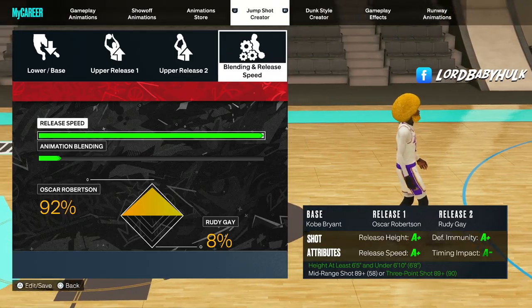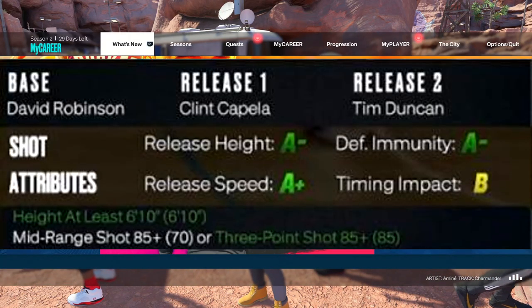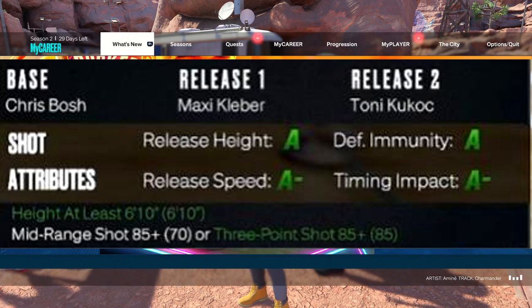Here is a 6'10"+ jump shot — I haven't used this, but I hear it's nice. Here's another 6'10"+ jump shot — again, haven't tried it but I hear it's nice. You got nice grades. Let me know y'all's favorite jump shot down below too — what actually works for you. Help people out.